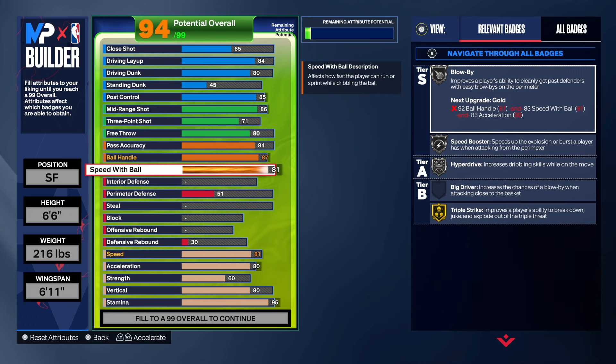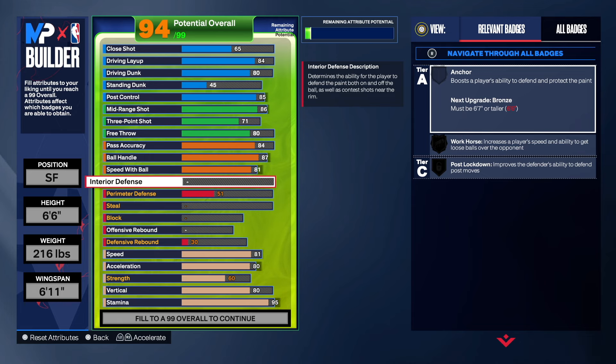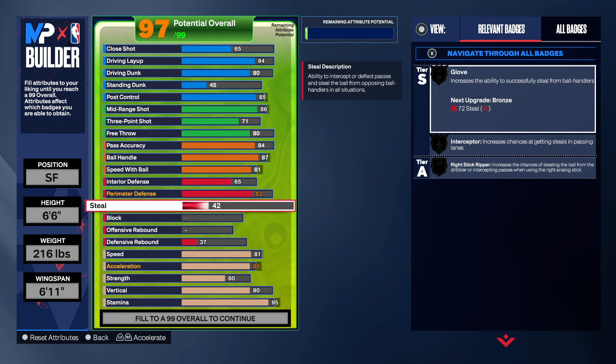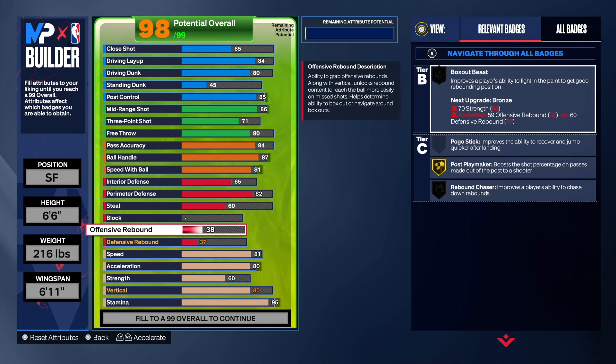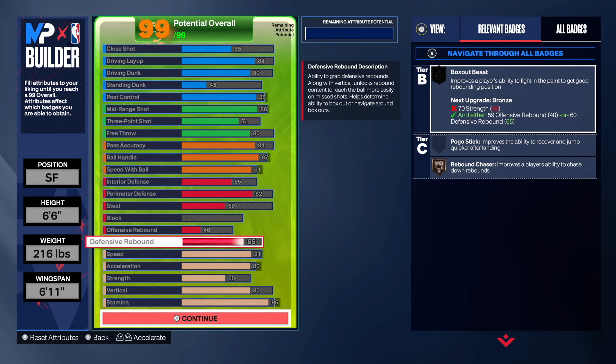I went 81 on the speed with the ball. These attributes are really actually good. 65 on the interior defense - that's it, we get that workhorse badge. Perimeter defense I went 82 of course because you have to go 82 in order to get the silver challenger. 60 on steal. Don't sleep on this Wizards Michael Jordan build - this build is actually really nice. 40 offensive rebound and 65 defensive rebound to get the rebound chaser.